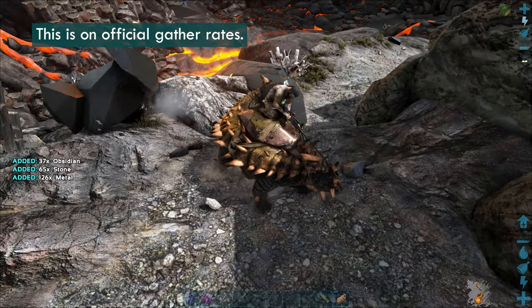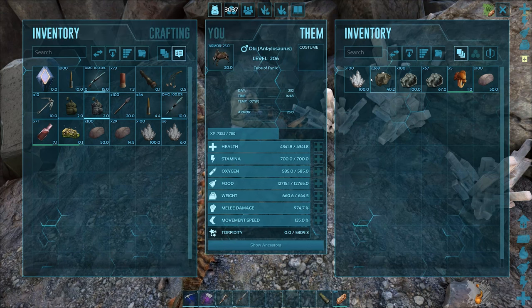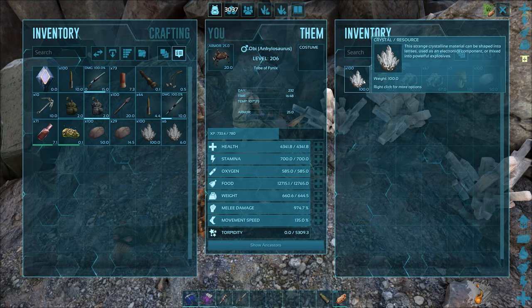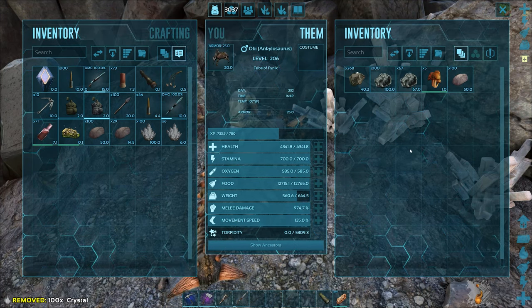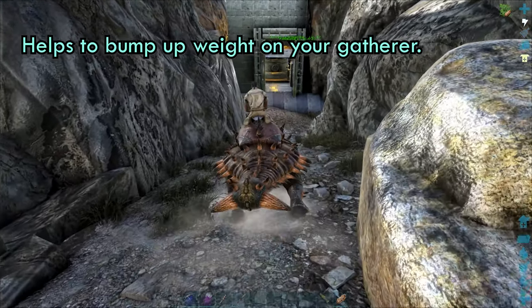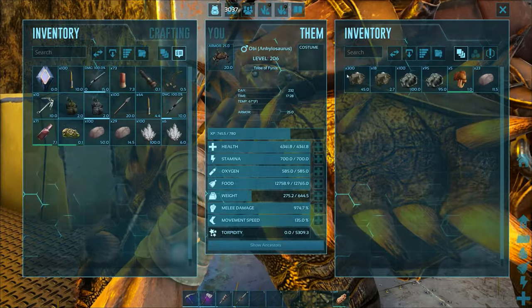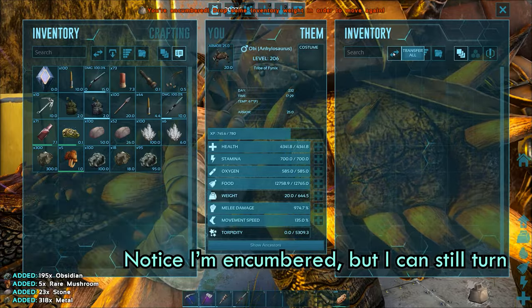What you'll do is go out and harvest as much obsidian as you can with your Anky. Areas with obsidian usually have a lot of metal and crystal as well — you can make the choice whether you want to keep those or not. Once you're all full, bring it back to the base. When you get off the Anky, you'll want to be in a spot where you can access the Anky, the forge, and storage at the same time.